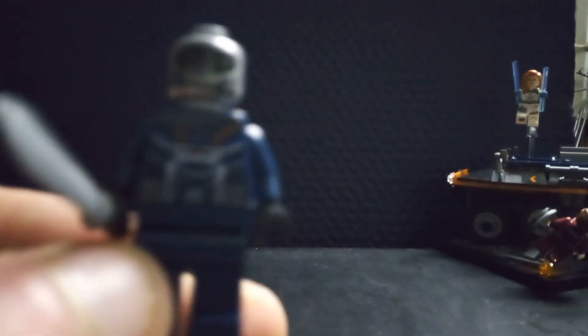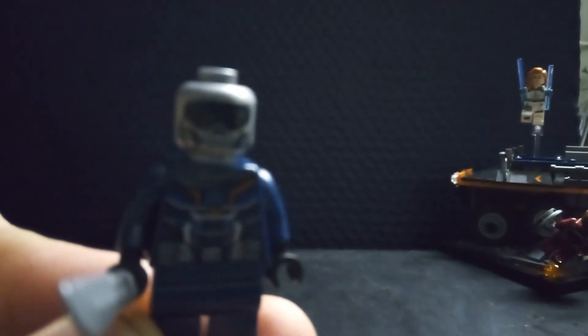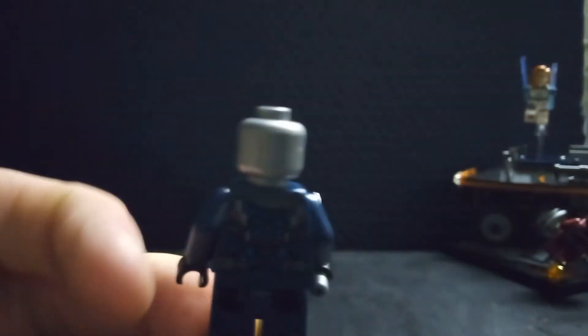Next up is Taskmaster. Taskmaster is the only figure that is not exclusive to this set. Taskmaster comes with her sword - spoiler alert, sorry. It's a different kind of sword to the one we get in the other Black Widow set. Same torso printing, I'm quite sure. The same face printing too. The legs are plain, maybe for this kind of set - could have done with some printing on those legs, but oh well.